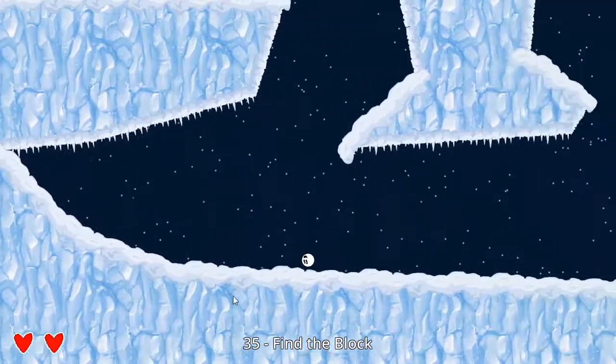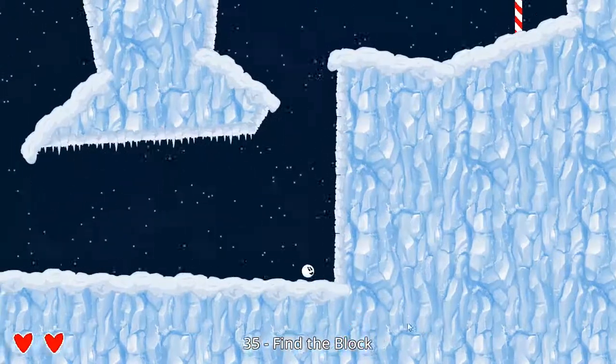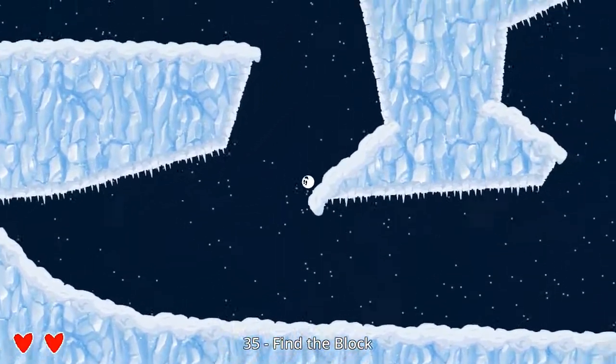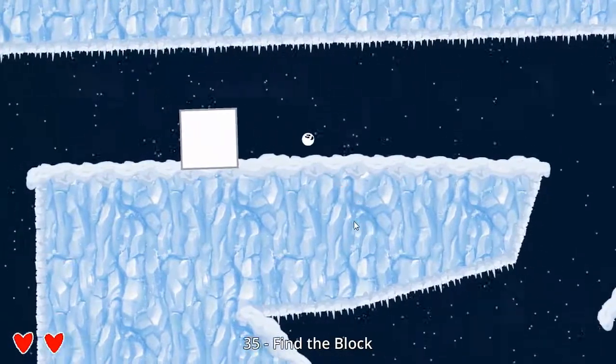Now we might want to go forward a bit, but then we realize we can't really make it up here at all — we're not even close to being able to make it up there. But we can get up here. So let's go this way and see what is up here. Look at that, it's a block of ice.